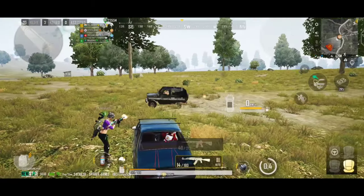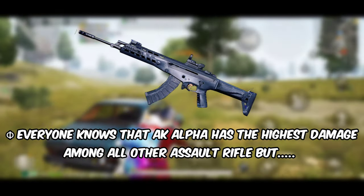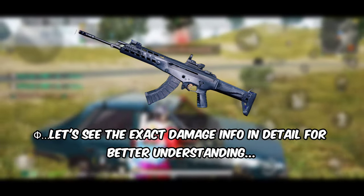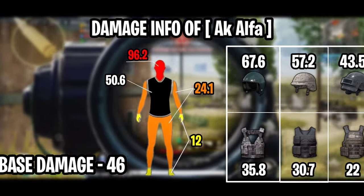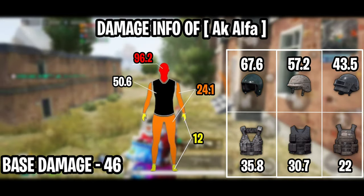Make sure to check out that video — I'll provide a link in the description and on the i-button. Now back to topic: everyone knows Alaska Alpha has the highest damage among all assault rifles, but let's see the exact damage info in detail. The base damage of Alaska Alpha is 46.